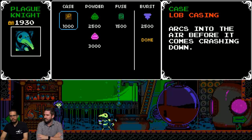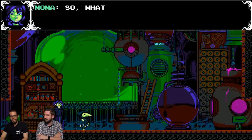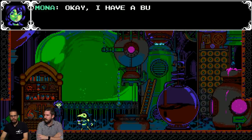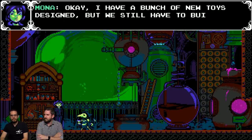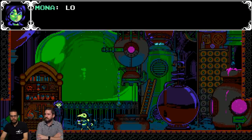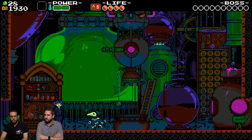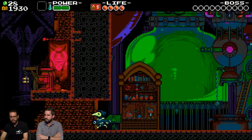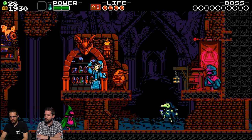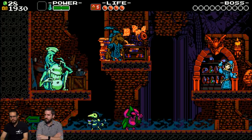It arcs into the air before it comes crashing down. I can talk to her and buy things, research things. I have a bunch of new toys but we still need to build them - we'll need 40 Cypher Coins. I have 28 Cypher Coins so far. There's a whole new hub town to explore with all the same people. Little horse dude - who's this gentleman?